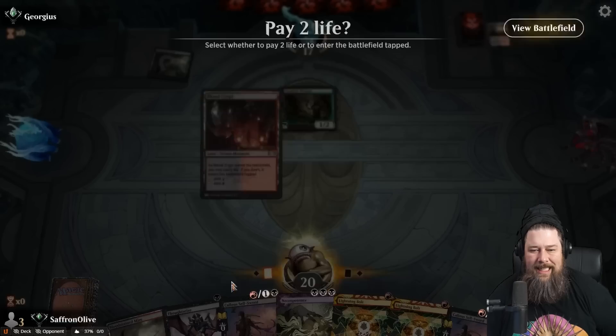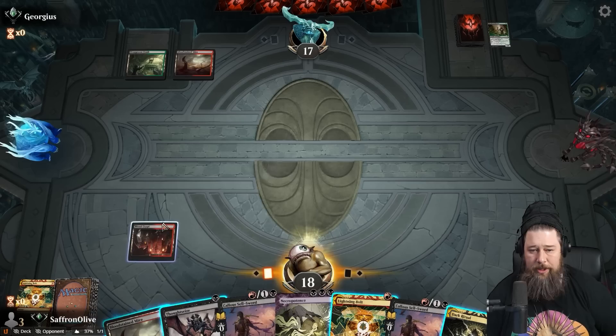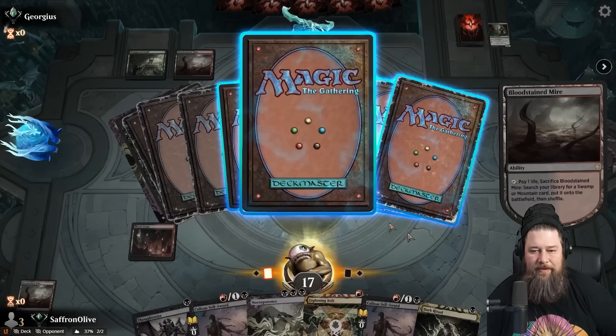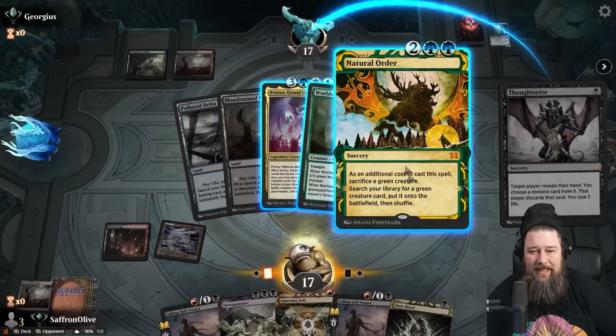Blood Crypt untapped, bolt the Shaman — basically the Timeless version of bolt the Bird. This format should probably have Birds of Paradise. Dark Ritual is a good way to get down Necro a bit early. We can even Thoughtseize first, just to make sure the coast is clear. Let's Thoughtseize and get a look at what our opponent is up to. Oh God — we're going to take that Natural Order.